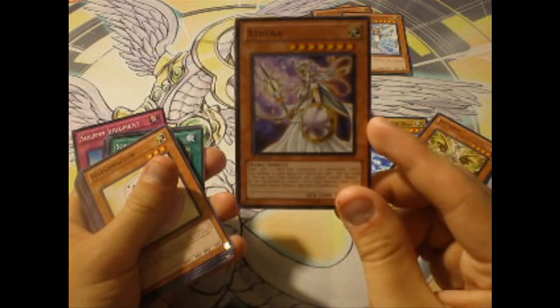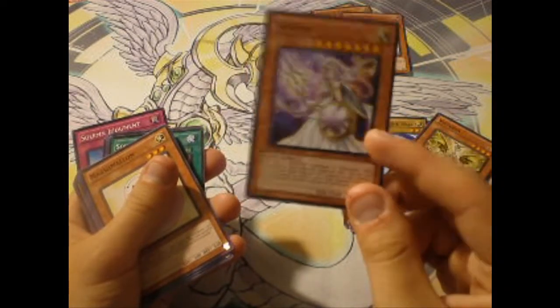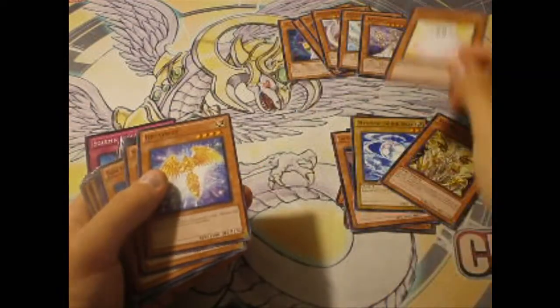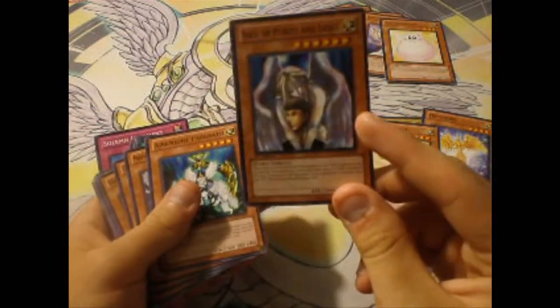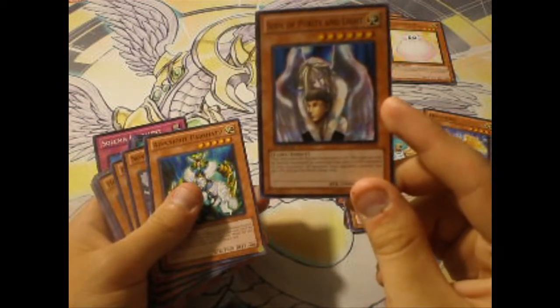Athena — I don't know much about Athena. I don't think this is a good card, but do hold on to it. Marshmellon — sure. Hecatrice — very good. Shining Angel — very good.